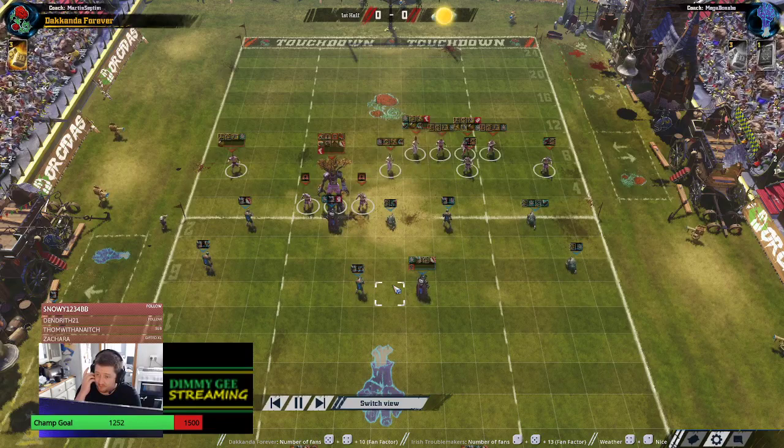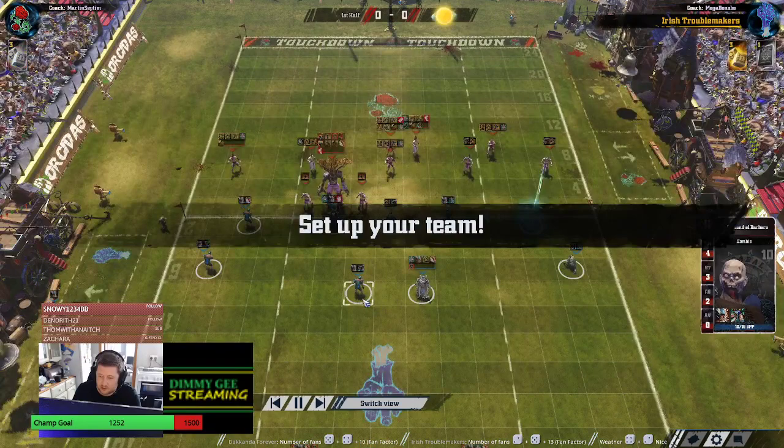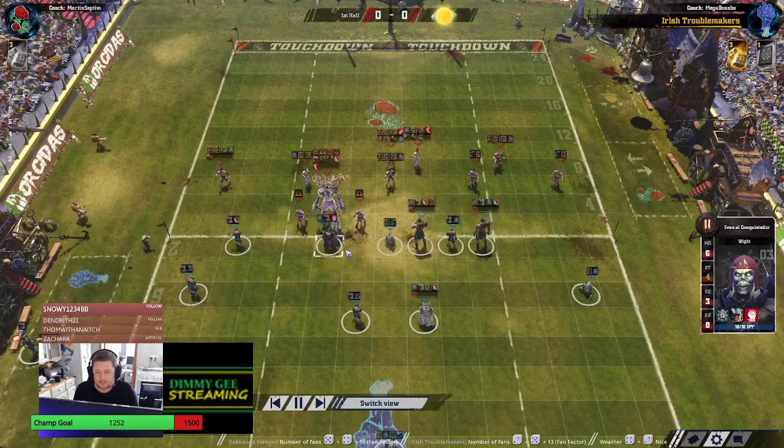Looking at the teams, it's kinda even. There's not tons of mighty blow - in fact, it's only the mummies that have mighty blow on the Undead team. I guess the dirty player can do some work. There's no bribe in play.